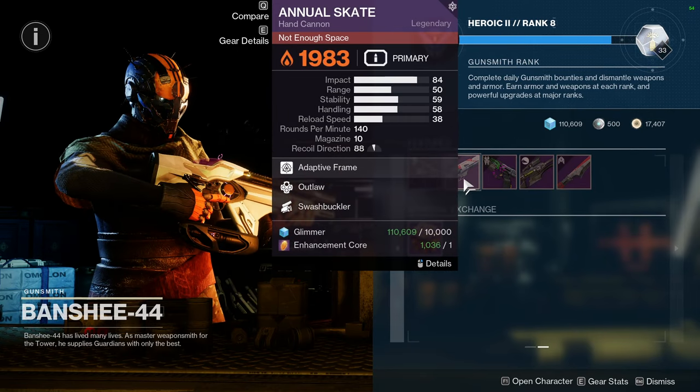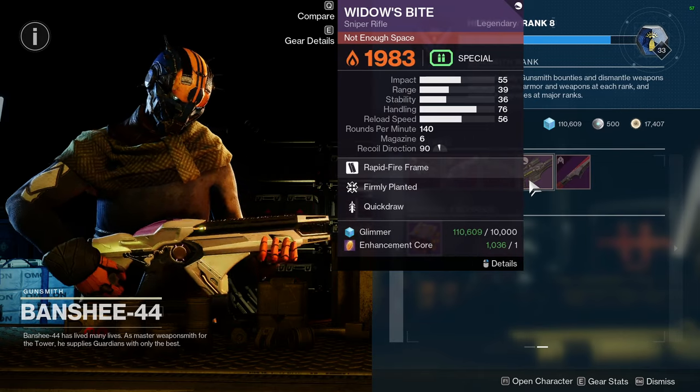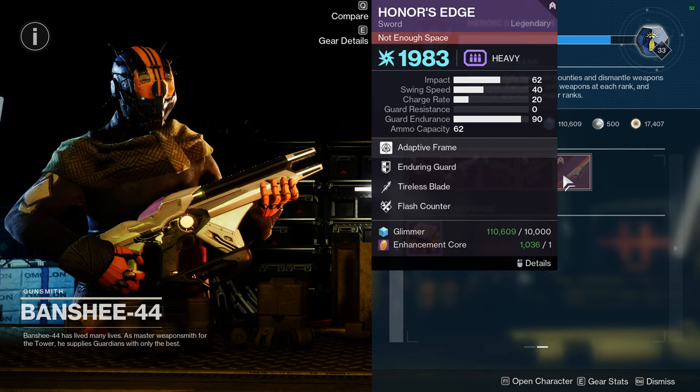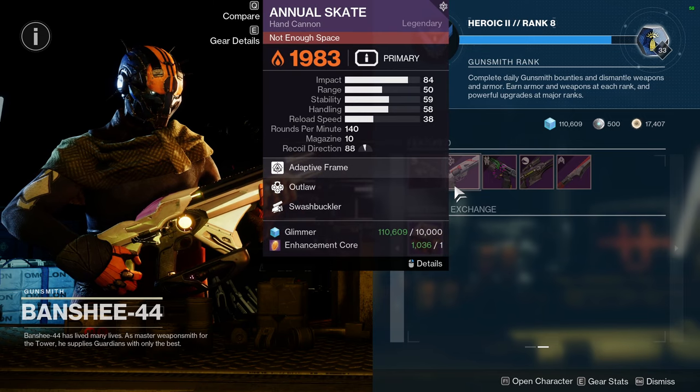For Banshee, he has False Promises with Subsistence and Sympathetic Arsenal, Annual Skate with Outlaw and Swashbuckler, Farewell with Heating Up and Unrelenting, Widow's Bite with Firmly Planted and Quick Draw, and Honor's Edge with Tireless Blade and Flash Counter. I'd say Annual Skate with Outlaw and Swash is pretty nice.